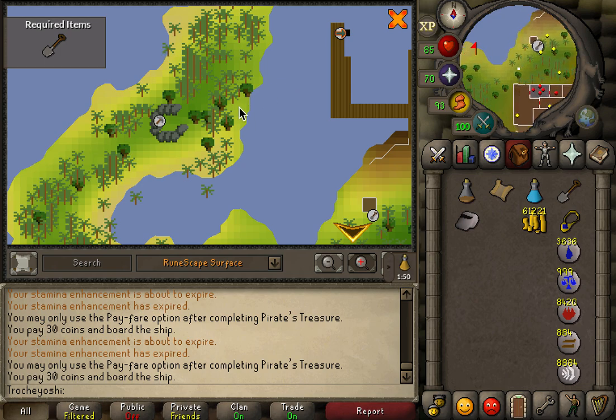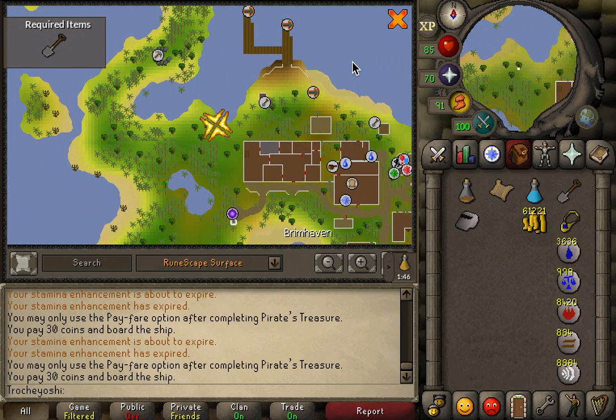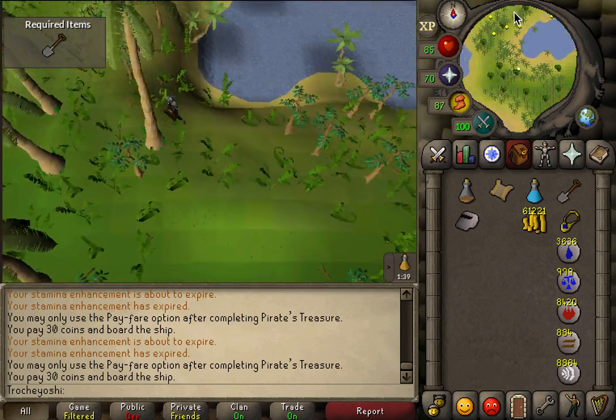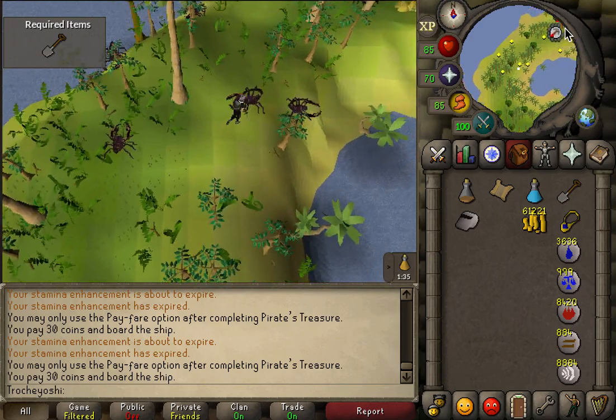In the Holy Grail quest, this is where you would enter the area where you have to defeat the black knight, and we need the magic whistle to get there. Excuse me for the unedited footage, but I figured it would be best and most helpful if it was this way.